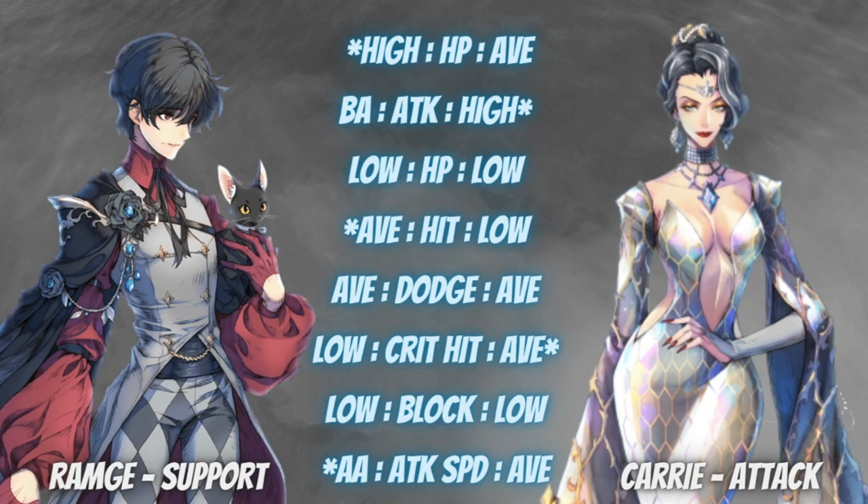The one to take note of is their attack speed. For Ram G, attack speed is above average — I think it's at 74. For Carry, she is only at average, I think her speed is 56. You have to consider this because in team building, turns play a big role in team construction and who should go first or last.